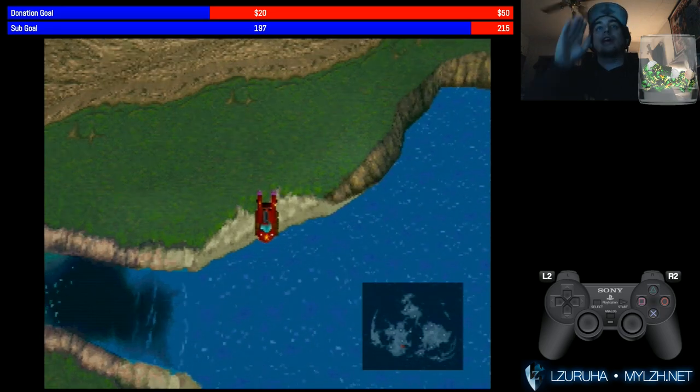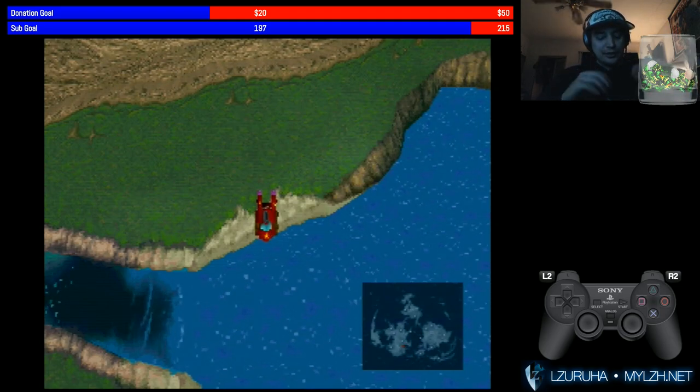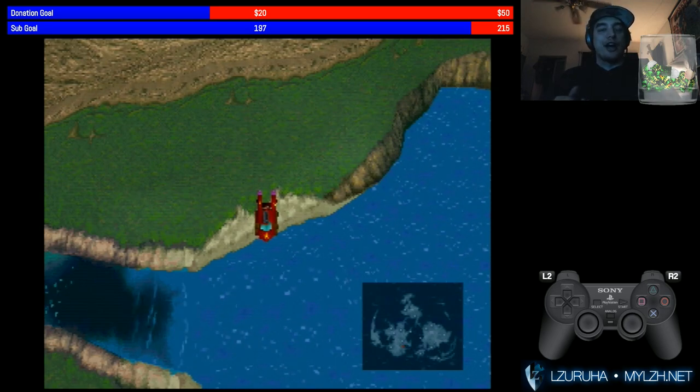Here we go. Bam. So now that you are here — you can practice on emulator, on your own PlayStation, whatever you want — to start here. From here, you want to do only straight movements, no diagonals. So lefts, downs, ups, rights, etc. are all fine.